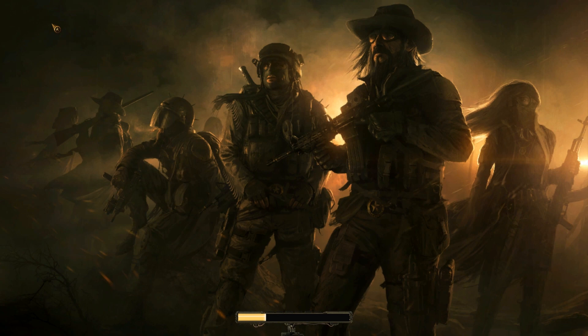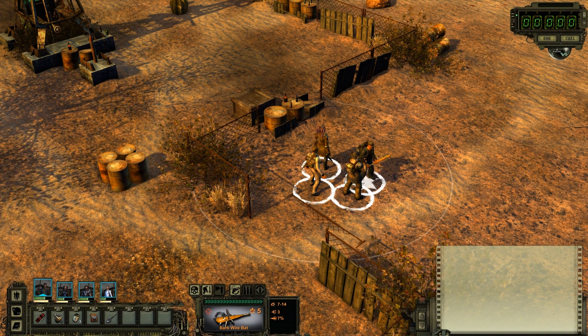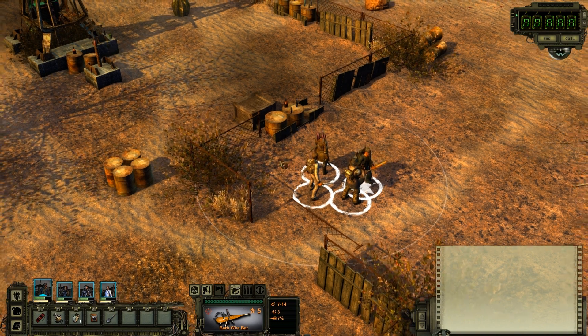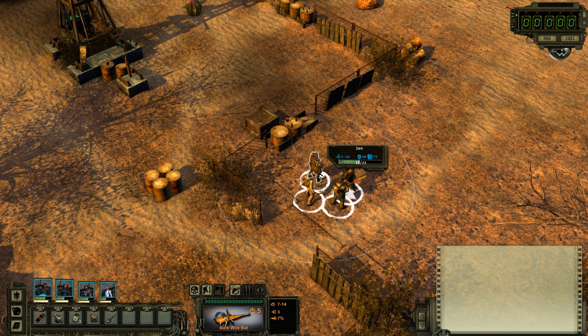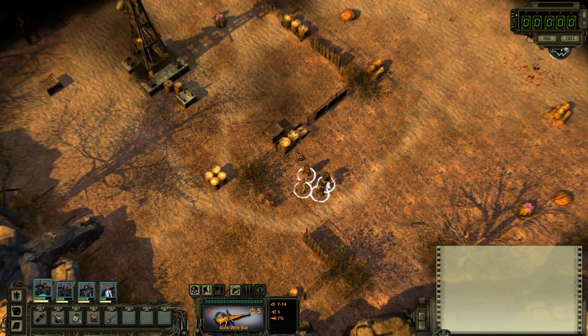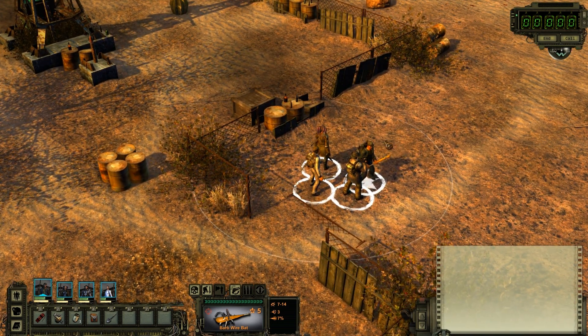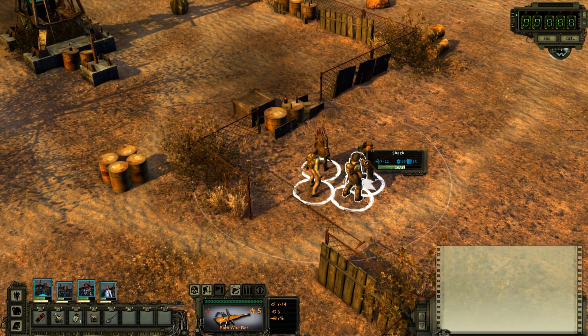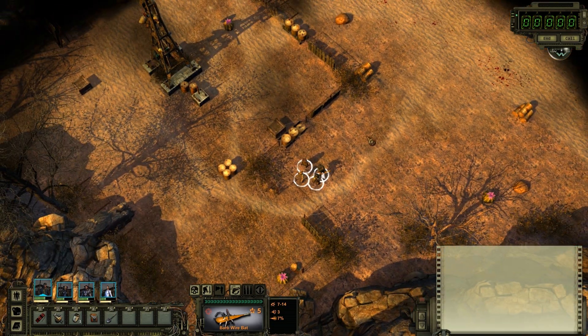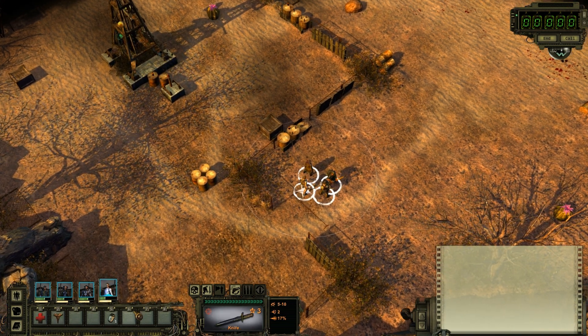I'm going to show you a little bit of the combat and play of the game. Very old school. It's made by the creators of the original Wasteland and done by the same group that gave us Fallout 1 and 2. As you can see, it's that top-down isometric view. I really like it. You don't see this in a lot of games anymore. It's actually really nice graphics.